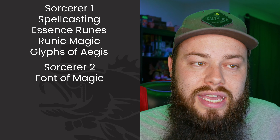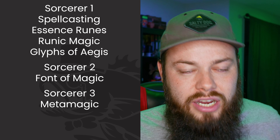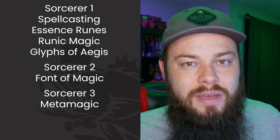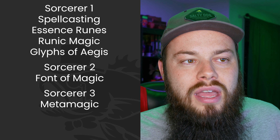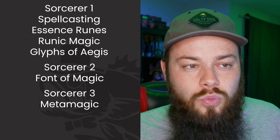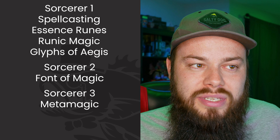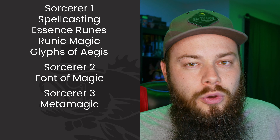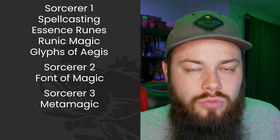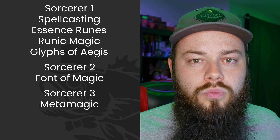At Sorcerer 3 we get Metamagic — I'm choosing Extended Spell and Subtle Spell. Extended is for a specific spell coming next level. Subtle Spell is a versatile utility pick. We get second-level spells: Lesser Restoration and Protection from Poison come free, but Protection from Poison is too niche to keep. I'm grabbing Misty Step, Hold Person, and possibly Shatter for damage, though I lean toward Hold Person for a more support-oriented role.